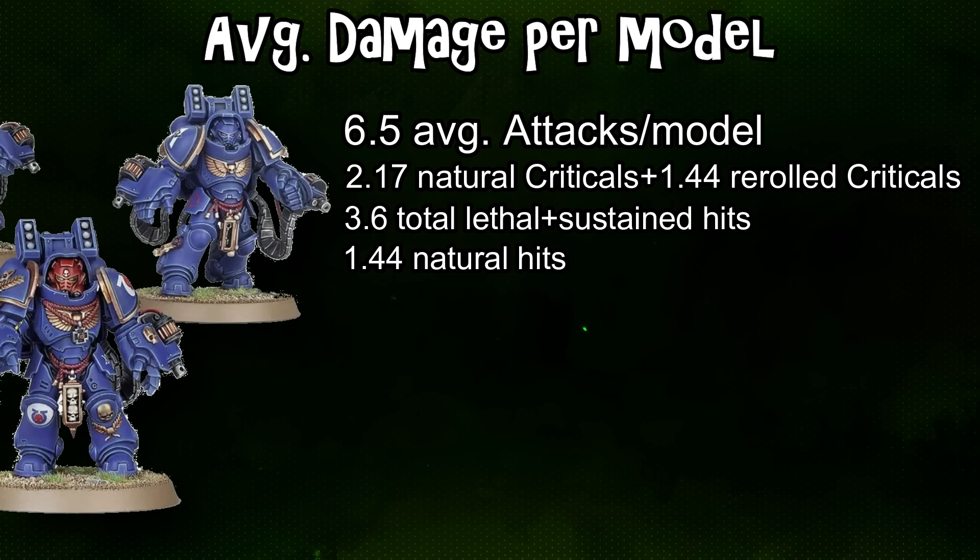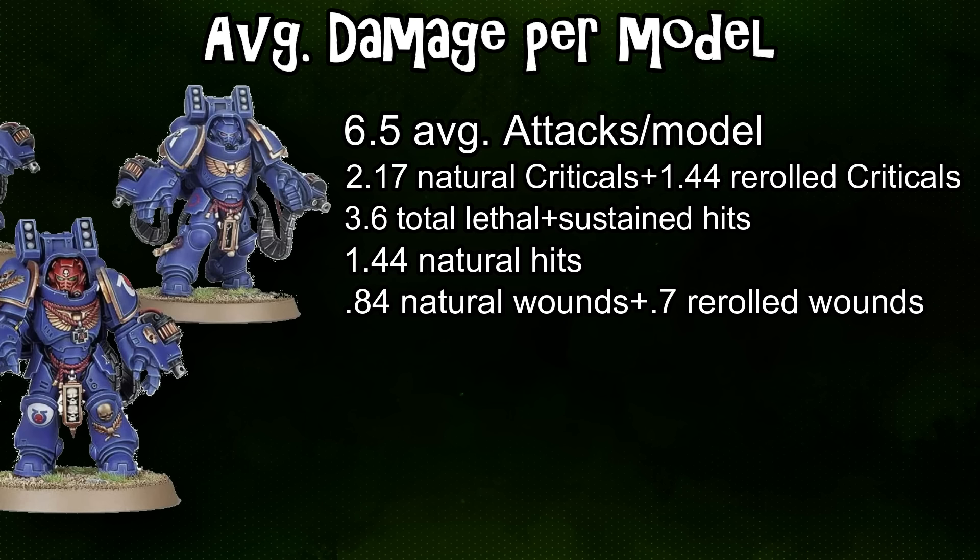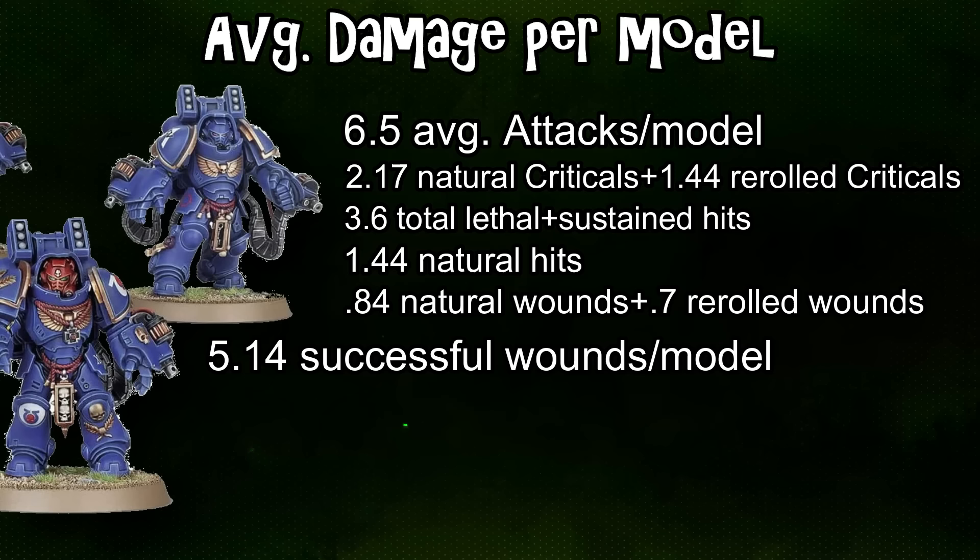On top of that, we're getting 3.6 lethal hits per model. Assuming we're shooting at something we wound on sixes — toughness eight or higher, like a land raider — we average 0.84 regular wounds from the ~5 regular hits, and with rerolls from Twin-Linked or Oaths of Moment we get another 0.7 wounds for a total of 1.54. So altogether, combining normal and sustained hits with their rerolled wounds plus the lethal hits from expanded criticals, we're forcing 5.14 saving throws on the target per Aggressor in the squad.